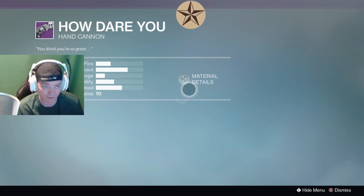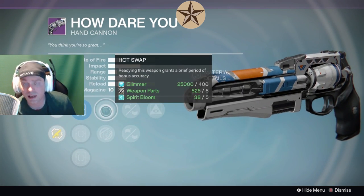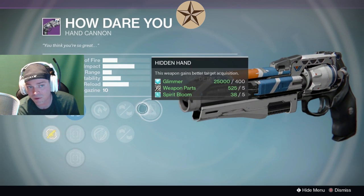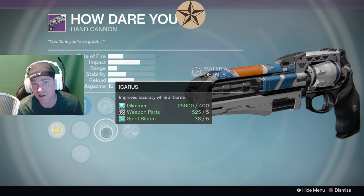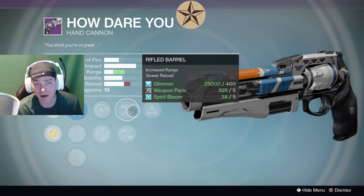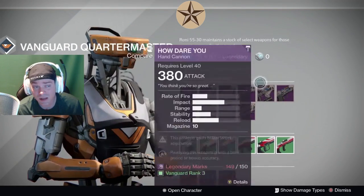The How Dare You, if you're into living life on the edge. We have Steady Hand, Sure Shot, Quick Draw. Most people go with Sure Shot, but we have Hot Swap, Icarus, Rifled Barrel, Casket Mag, and Hidden Hand. Right there we have Rifled Barrel, Hidden Hand, and Icarus — one of the best possible rolls you could get for this hand cannon aside from Rangefinder being there, but Hidden Hand does help. The base stability is really low and Rifled Barrel doesn't really hit max range, so it's kind of in a horrible spot. But if you like living life on the edge, it's there for you.